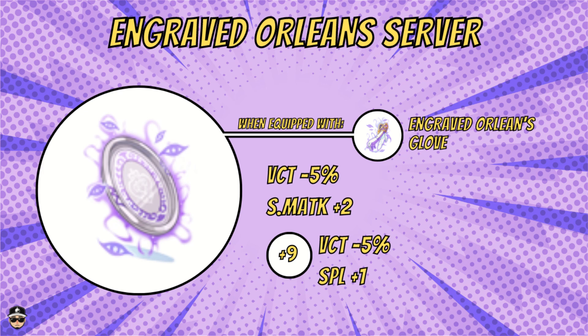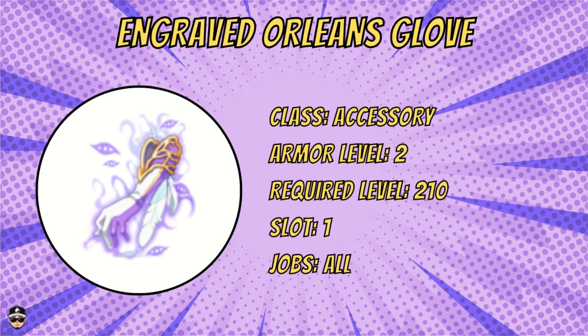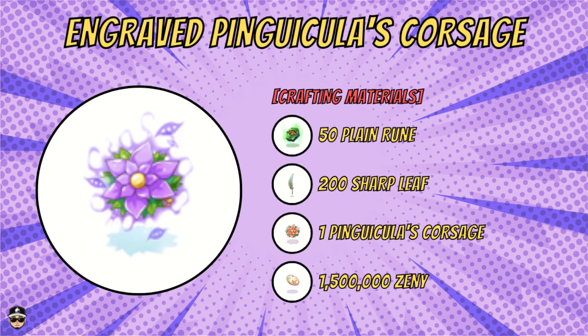Moving on to the engraved Orleans Glove. For crafting materials you need 100 death runes, 200 brigand, one Orleans Glove, and three million zenny. This is an accessory — armor level two, required level 210, slotted, for all jobs. You're basically just getting stats from this via the combos with both the Orleans Gown and the Server: SPL plus two, CRT plus two, and S.M.ATK plus three.